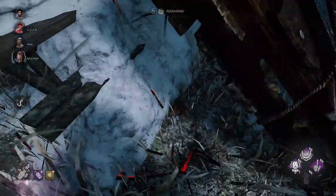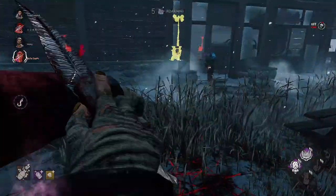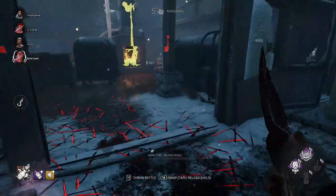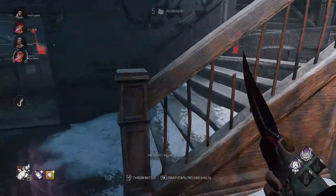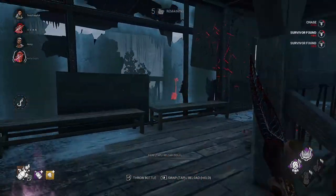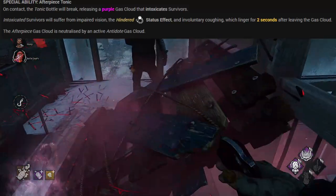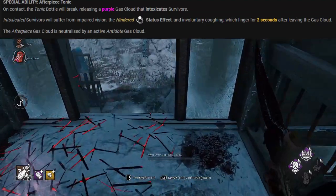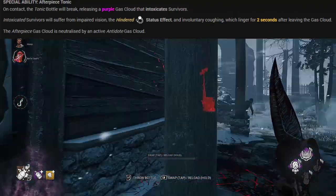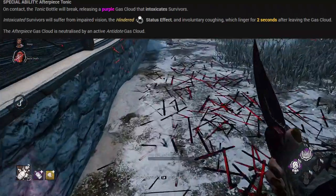Now let's talk about the Clown's powers. As explained at the beginning, the Clown has just been reworked, so as well as some changes to the timings, the Clown has been given an extra special ability to help you in the trial. We will be discussing this new special ability soon, but first let's start with his original power - the After Piece Tonic. And when I say old power, he still has that as well.